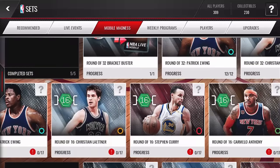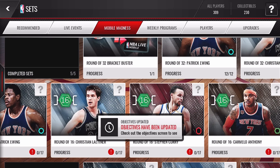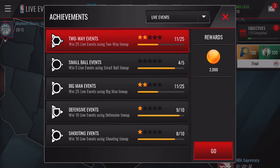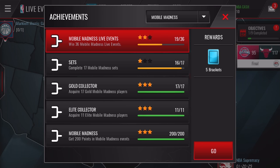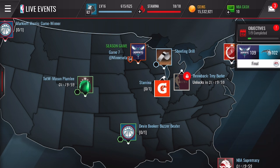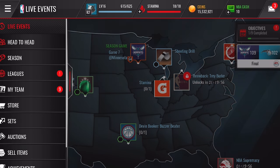You can also earn brackets through live events and achievements. I only need to complete one more set to unlock five additional bracket collectibles, which will bring me to around 50. I'll also need to complete live events to stay on top of those. The best way to get those upgraded legends is to stay on top of live events every day and collect those bracket collectibles consistently.